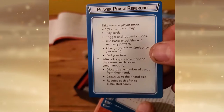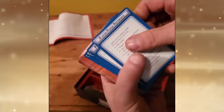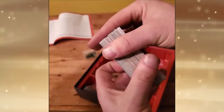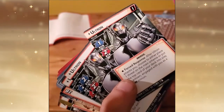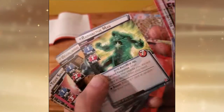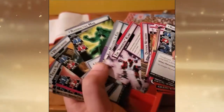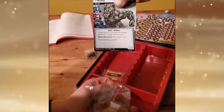Here you can see some player phase reference cards — there are a number of those for each player in the game. Here are some enemy cards. We've got the Ultron deck here, with Ultron and a number of cards involving the Ultron deck. Radioactive Man, and then of course some of the different scenarios.